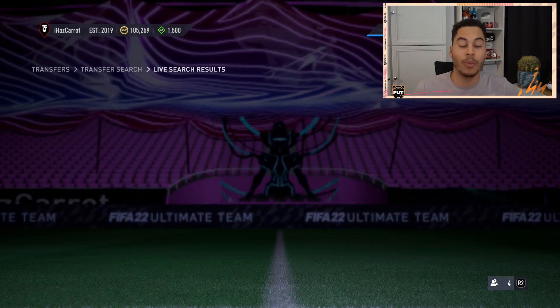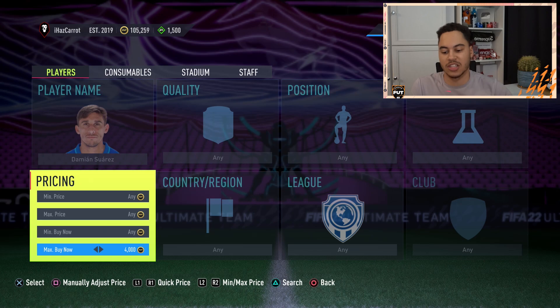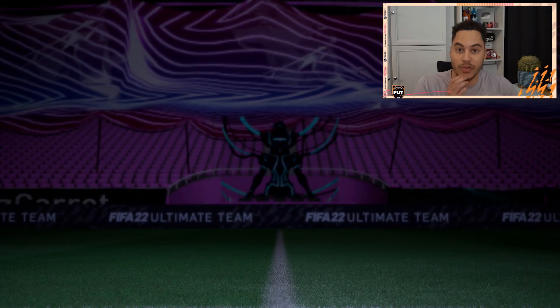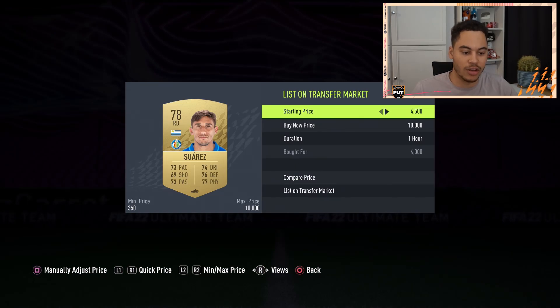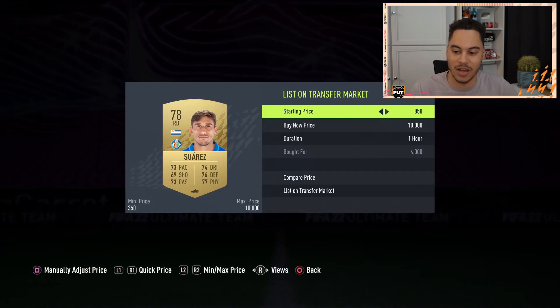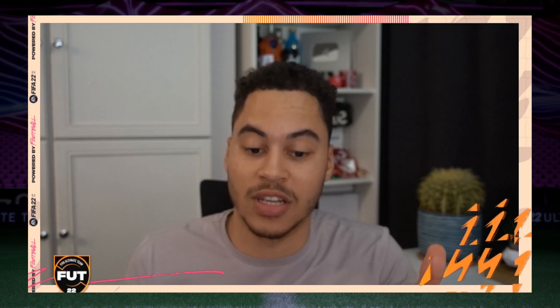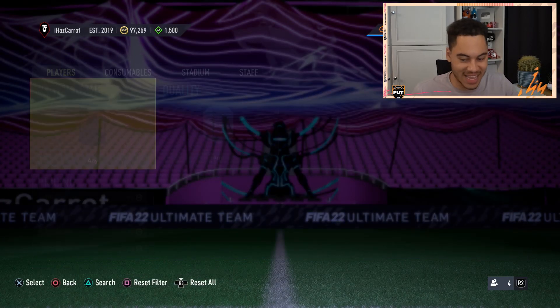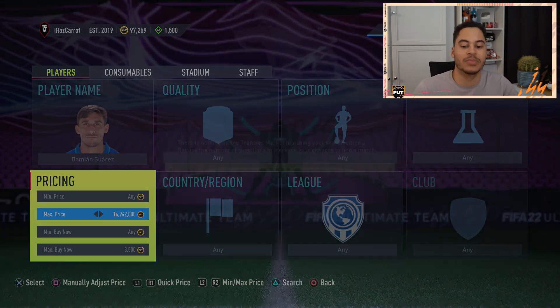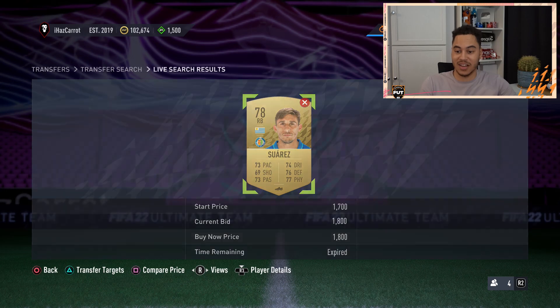Checking the price again - at 4,400 there's one card, so this guy's price is going all over the place. I reckon 4,500 is the max, so 4,400 is our sale price, which means we can snipe them up to 4k for a minimum 200 coin profit. There we go - 4k, picked him up. I'll list for 4,400 and he should sell. It's a bit risky buying at 4k but he seems in decent demand. Before you snipe, double-check the price and give yourself more room for profit in case prices drop.